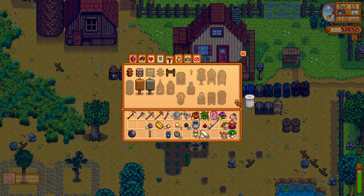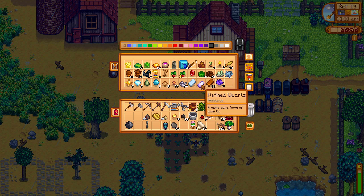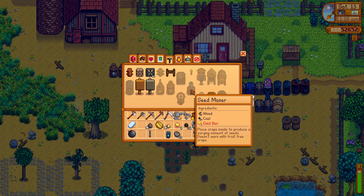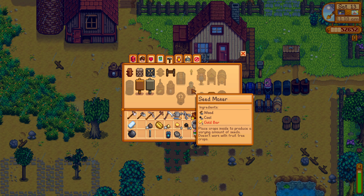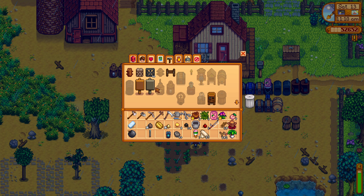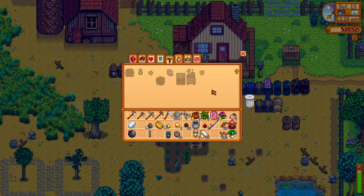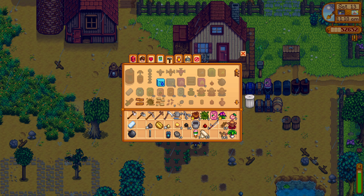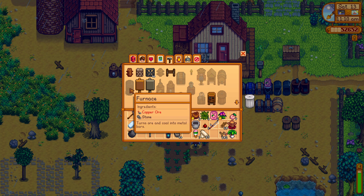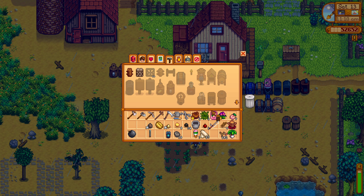What did I need to make those good sprinklers? Iron, gold, and refined quartz. There was something else I needed an iron bar for — oh, I don't remember what it was. Oh yeah, it was the recycling machine. There it is.